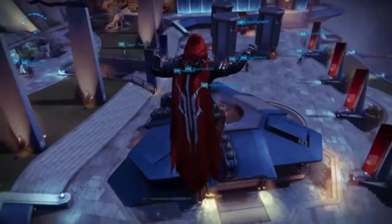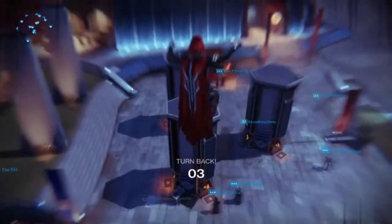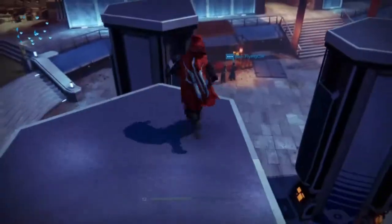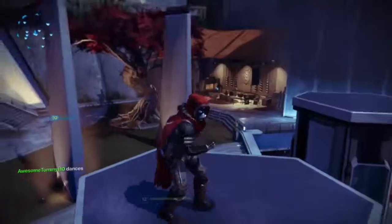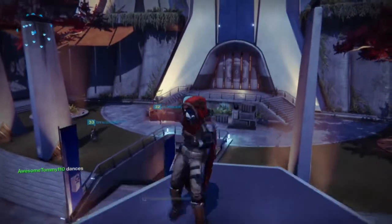So once you jump off, as you can see, I started flying. The way you do that — you have to jump at the perfect moment and then just spam the jump button, like tap it a million times. You'll see there's a turn back screen, and then yeah, you get up there. I'll see you guys.